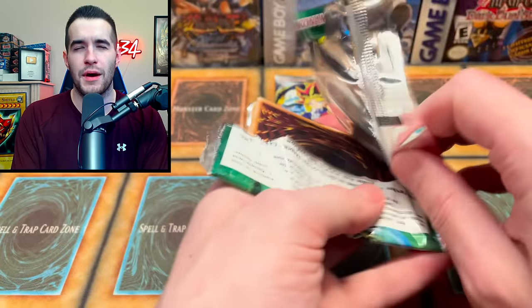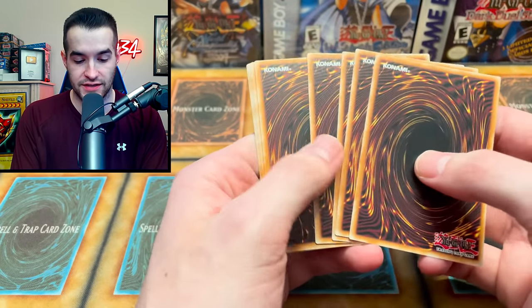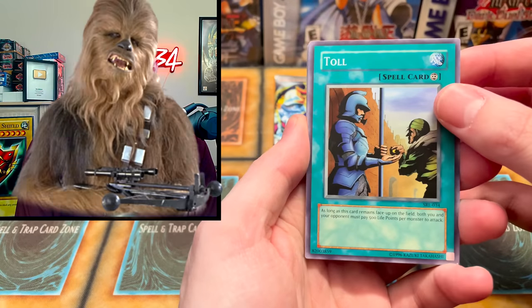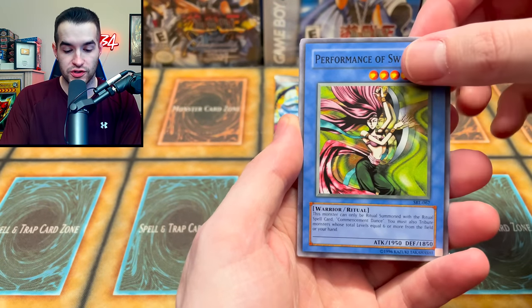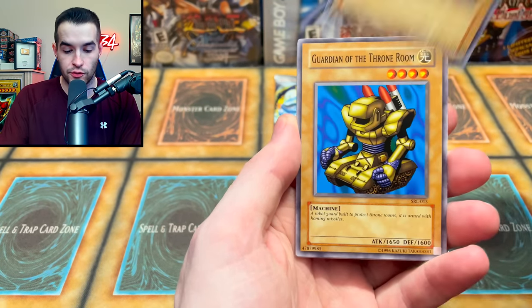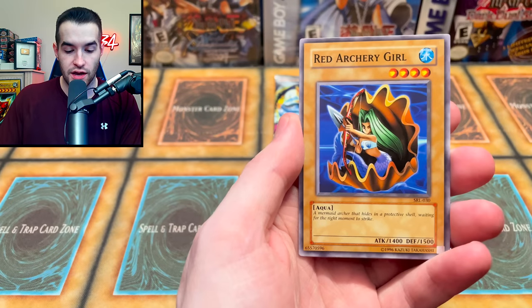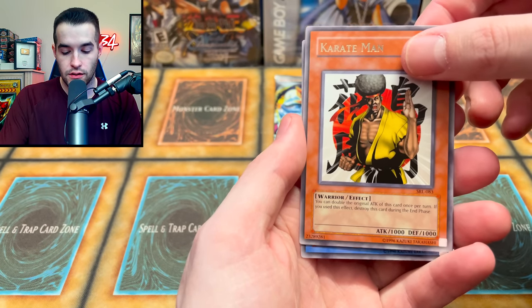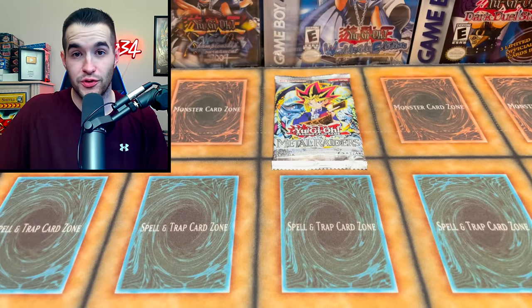My bold prediction: we'd have to pull something big for the legacy packs to win, so I'm going with mystery box. From the Spell Ruler pack we got Octoberser, Sword Slasher, Slot Machine, Guardian of the Throne Room, Mystic Plasma Zone, Red Archery Girl, Karate Man, and Crab Turtle. I thought that was Relinquished for a second — I really jinxed myself.